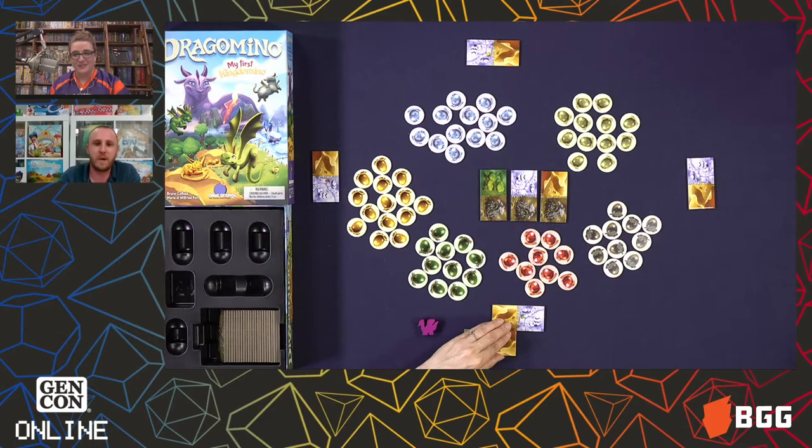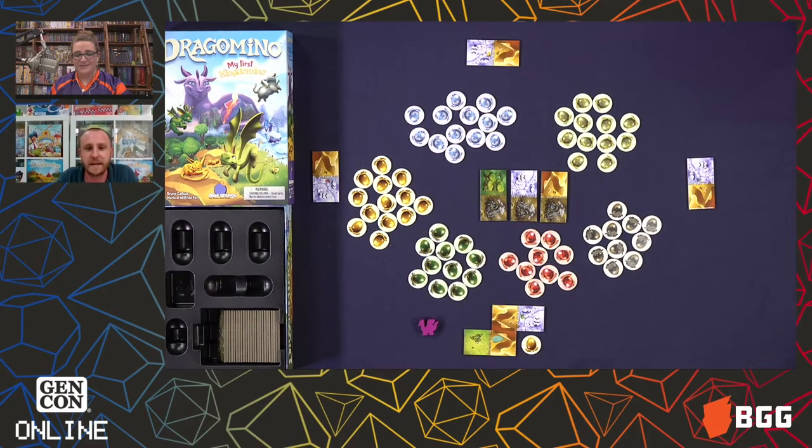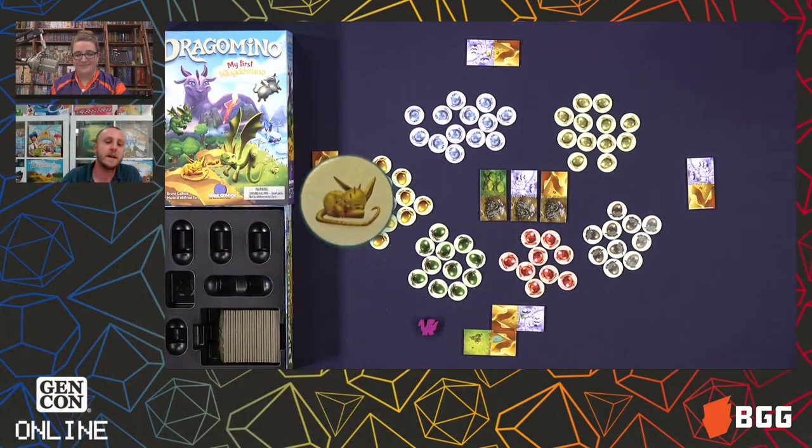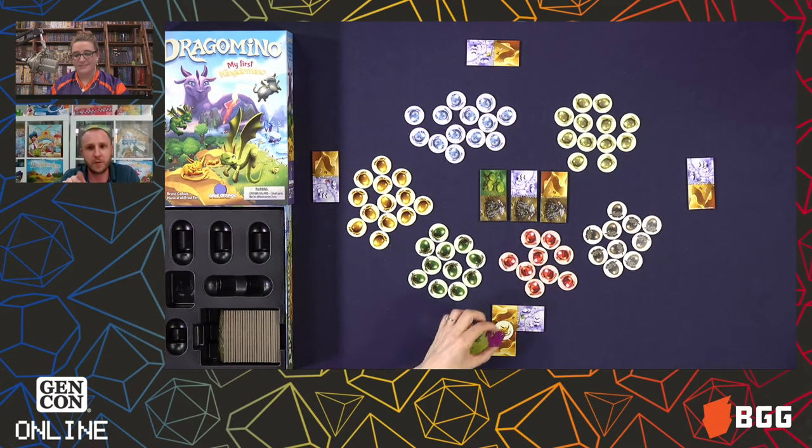Okay, so here we have someone pick a domino and we have one match. What you can do if you have a match is pick one of the eggs that's of the same color — so that will be the yellow one. Then you turn it around, and it's going to be either a baby dragon or a broken eggshell. Baby dragons you're going to place on the domino that actually matched, right in the middle. Baby dragons that you flipped over are going to be worth one point to you at the end of the game.